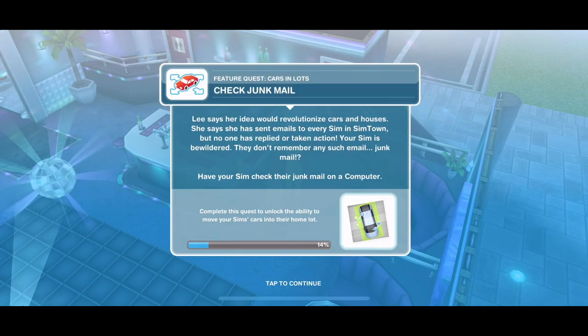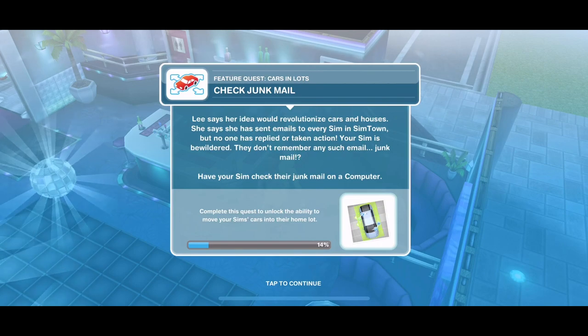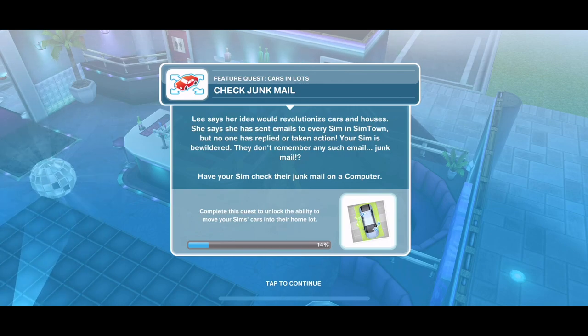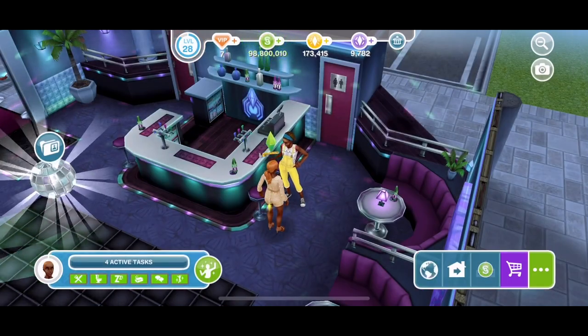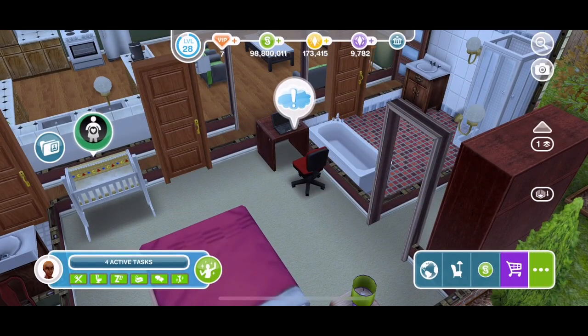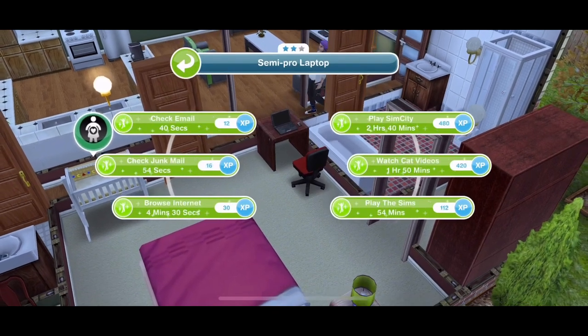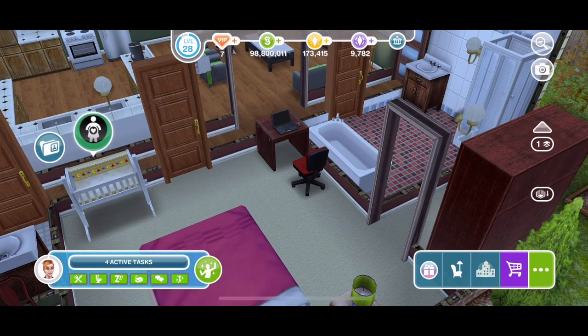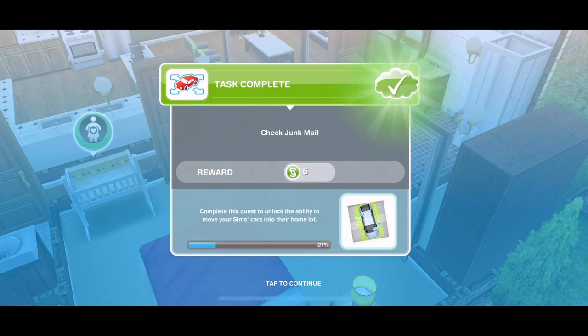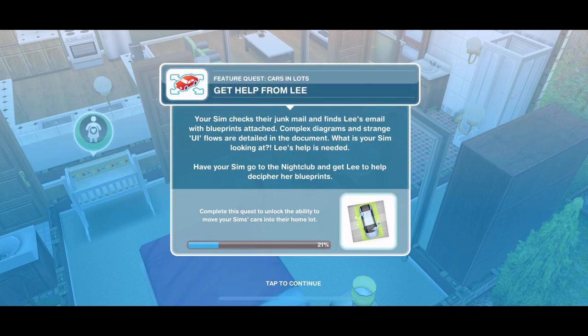Now we need to check junk mail. Lee says her idea would revolutionize cars and houses. She sent emails to every Sim in Simtown but no one replied. Your Sim doesn't remember any such email — it must be junk mail. Have your Sim check their junk mail on a computer. We head home, click the computer — 54 seconds on a two-star computer. We have checked the junk mail and we're already 21% through this quest.